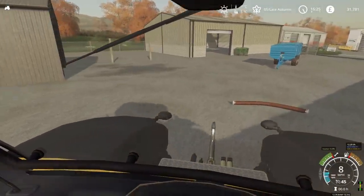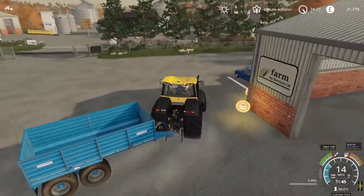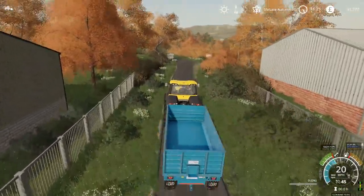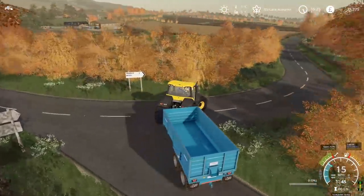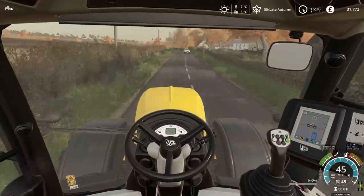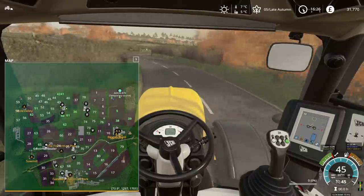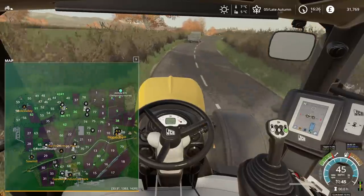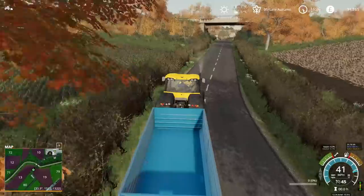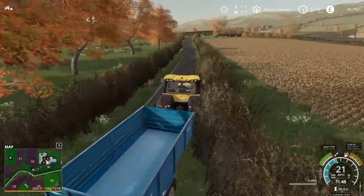I don't know if the combine will get to the end of the field without being emptied, but we are on the way. Let's head back. Yes, that does look very big for the trailer. When we get back, I'll unload the combine and then bring the lorry back to get the silage pit completely emptied. We'll also see how the drill is getting on — hopefully very well. Worker F is pretty much at the end — in fact, Worker F is full of grain. This tractor is also faster than the New Holland.